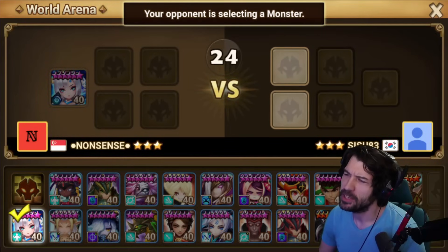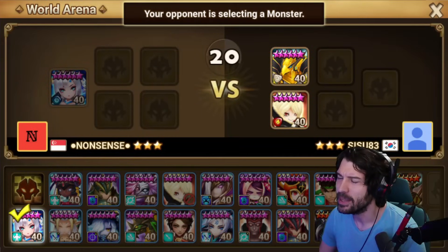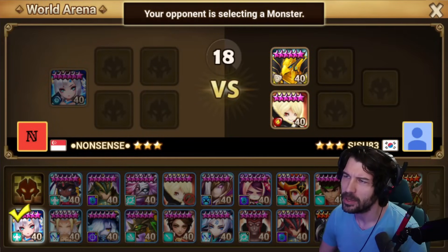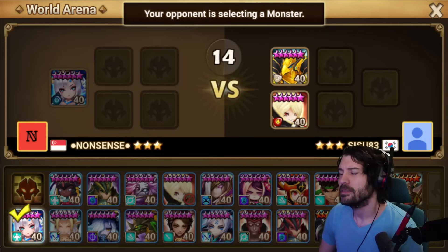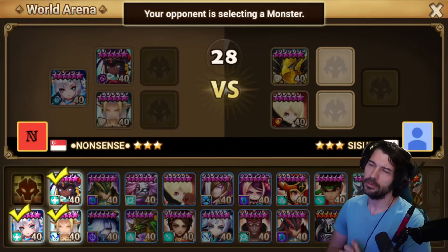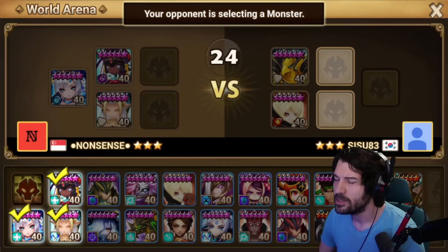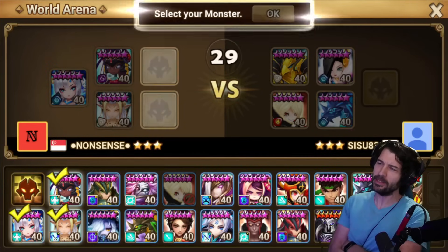I don't think fire Cassandra is the play here, and this Nana is kind of weak — too tanky, doesn't do any damage. We got the weird lad though, that's fine. He's playing accelerators so we gotta be careful. He probably wants to play for speed, so we may actually be on the Anteares wagon this game.